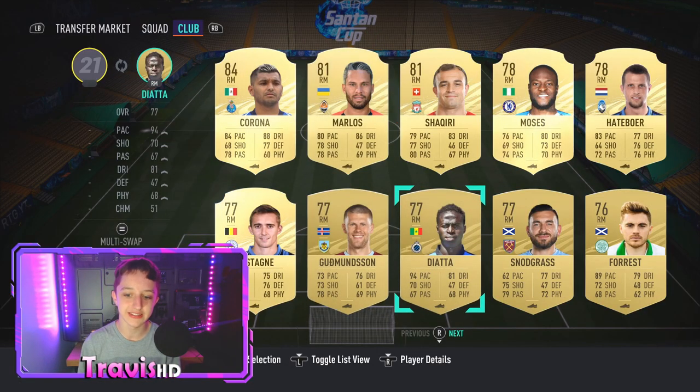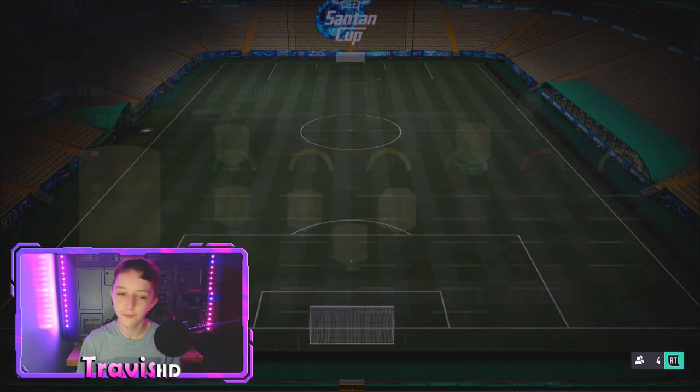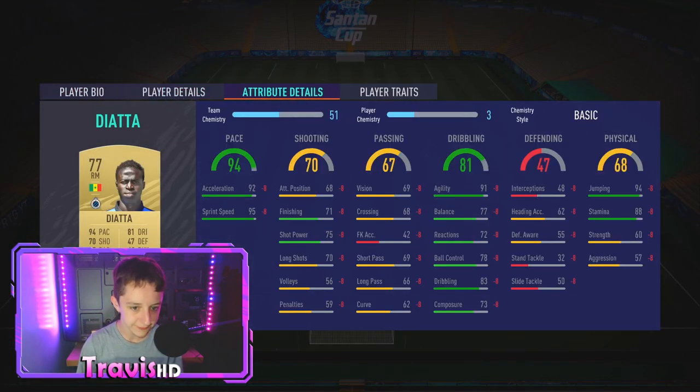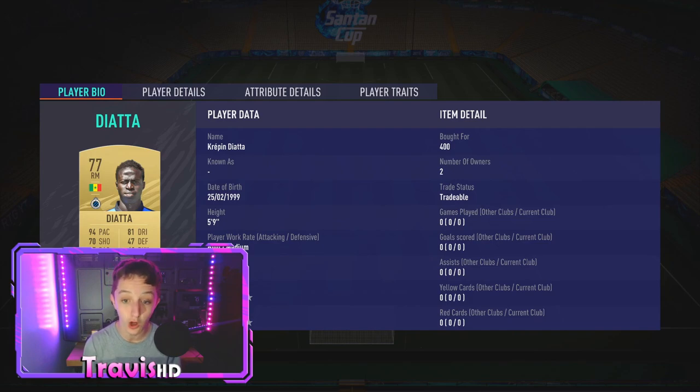Coming in on the right, we do have Dayata — 94 pace, look at that 95 sprint speed. Slapping engine on him. He is going to absolutely wreck it down that wing for the price of 400 coins. Get him in your starting team — if you want to start a team this cheap, just buy these sweaty players.